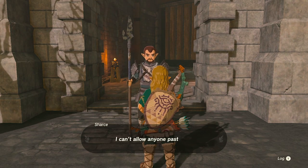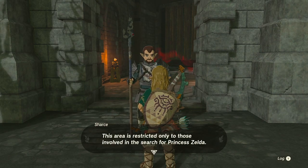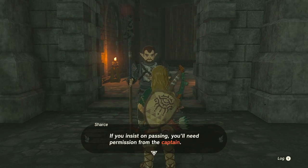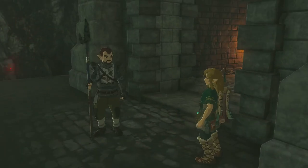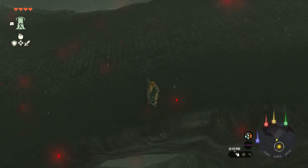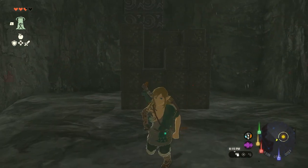Link? No, it cannot be him. I can't allow anyone past here - this area is restricted only to those involved in the search for Princess Zelda. I am Link, man! Just need some water here. This is by direct order of Captain Hoss - if you insist on passing you'll need permission from the captain. He should be in the first gatehouse up at the end of the road. Or should I just jump down here? I will jump down here and take some damage. Maybe that was a bit unnecessary, but here we have the Korok seed!